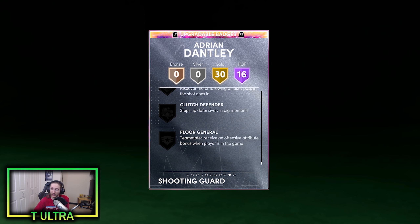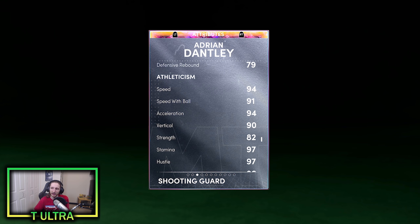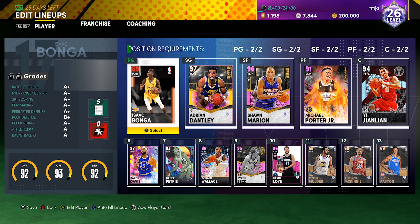Taking a quick look at his attributes: he's got a 97 driving layup, 95 midrange and 97 close shot is good, but only an 81 three-ball — that's a little bit unfortunate. He does have a 90 driving dunk, which is pretty nice. An 86 ball handle — that is the magic number. Defensively he's in the 80s for everything. 89 perimeter defense isn't too shabby. 79 for rebounding on offense and defense. 94 speed and acceleration, 91 speed with ball. Decent strength at 82 and 89 lateral quickness. So honestly this card looks pretty solid overall, other than that three-ball rating. Here is the lineup we're going to be rocking with — it's a 92 overall — and we're going to be playing with Dantley at the shooting guard position. Let's get into it.